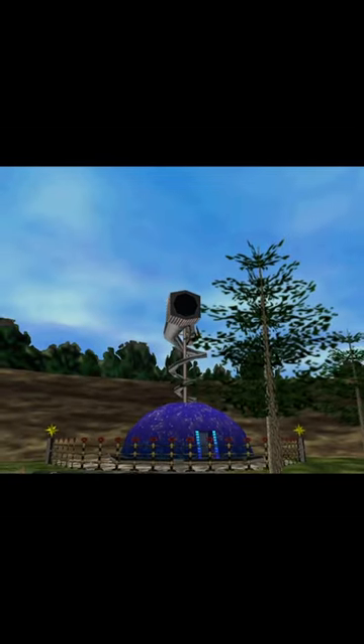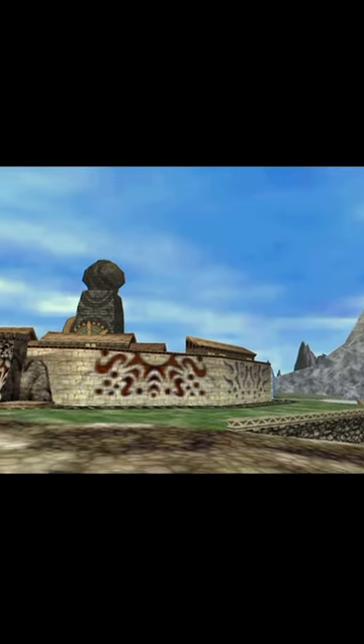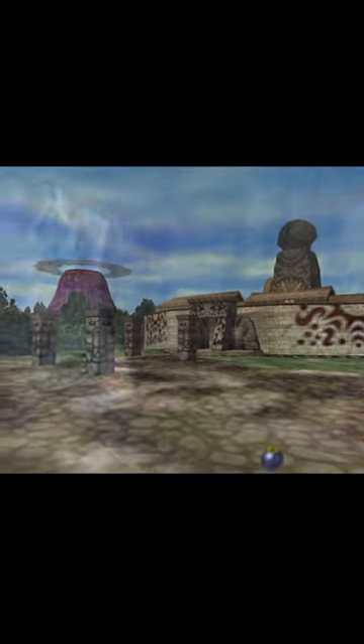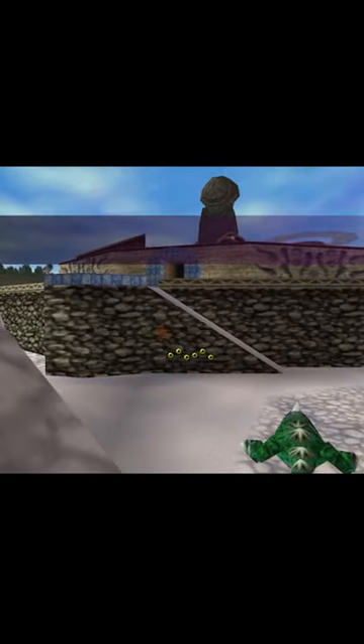But if we head to the east, it looks very different, focusing instead on the observatory and the area around here. You can only get this cutscene once at the start of the game. After you've entered Termina, you will no longer be able to grab these cutscenes.